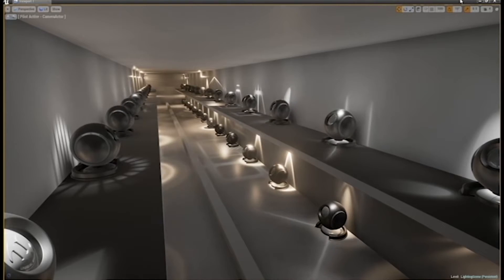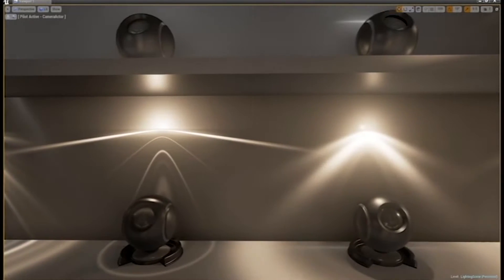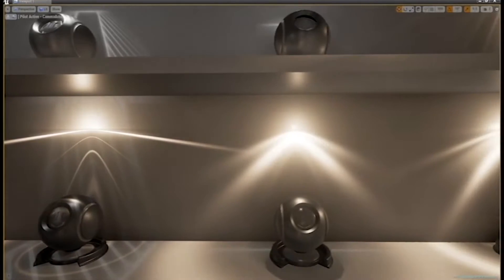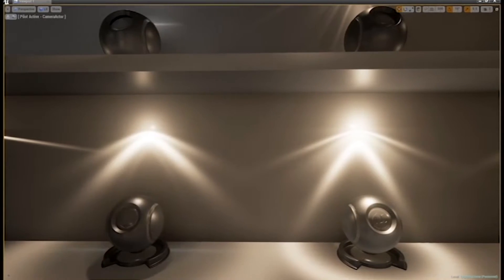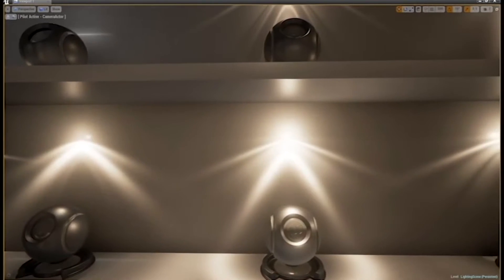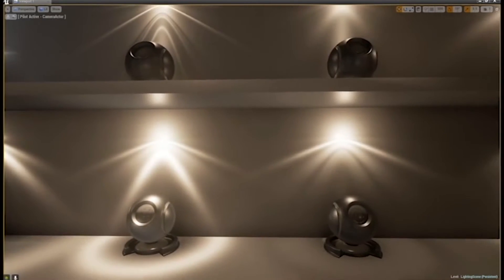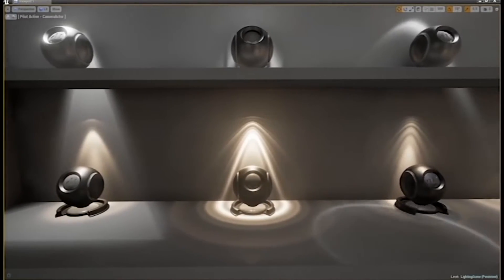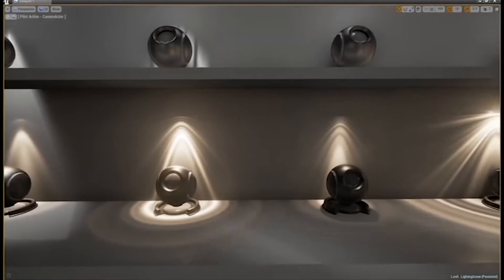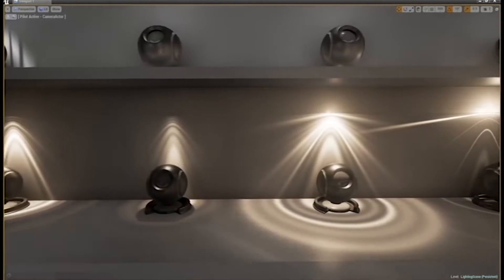The next permanently free asset is the IES Light Profile Pack, which allows you to enhance your scene with custom light profiles. It functions with materials and 50 different profiles simulating a variety of lighting situations, making it a great addition to any archvis scene or game level depending on the lighting situation you're trying to create.